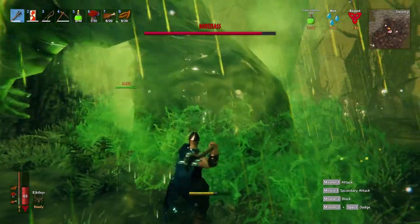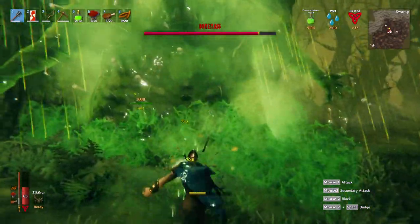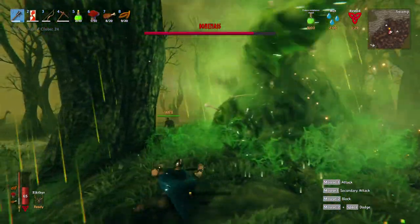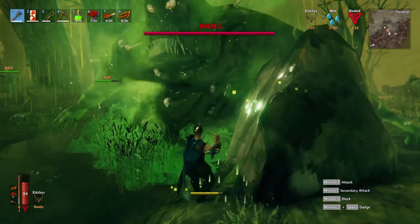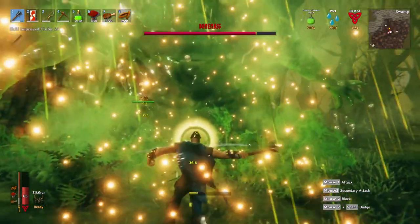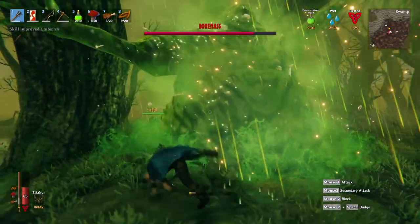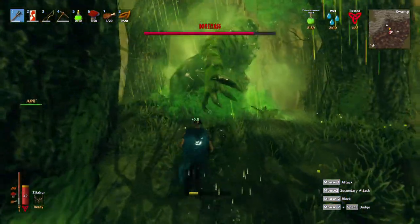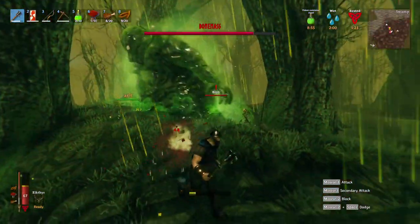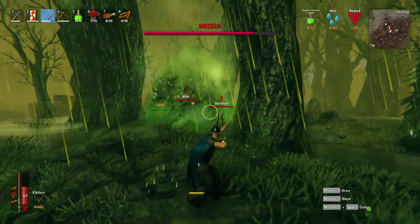So how do you defeat Bone Mass? He has three different attacks. One is his close range swipe attack — this is a slow attack and very easy to dodge roll. Dodge roll and hit him a few times with your mace. With the second attack, he throws a green ball that turns into monsters — the monsters are blobs and skeletons. Make sure you kill these as soon as possible. Remember, blobs poison you, so that is where the potions come in.